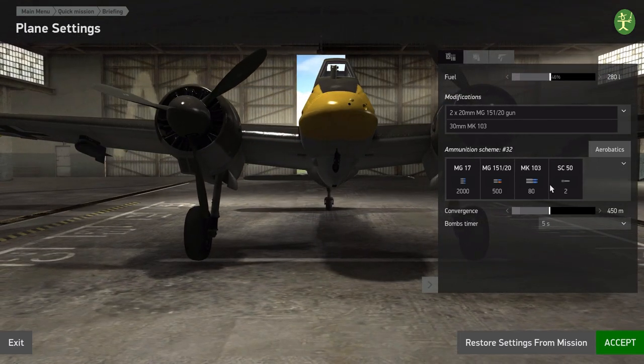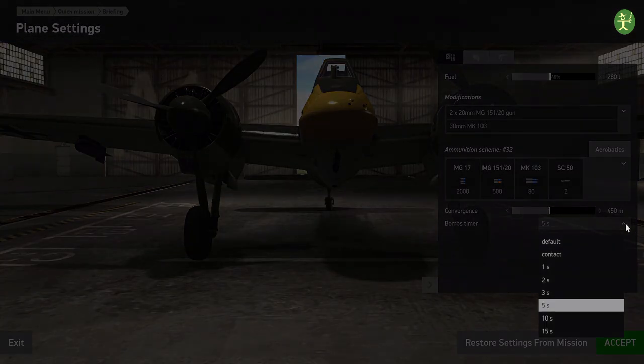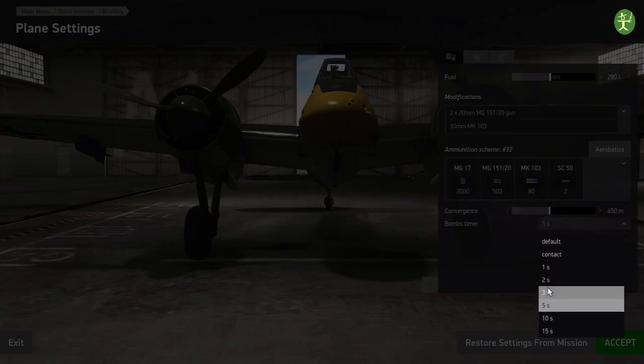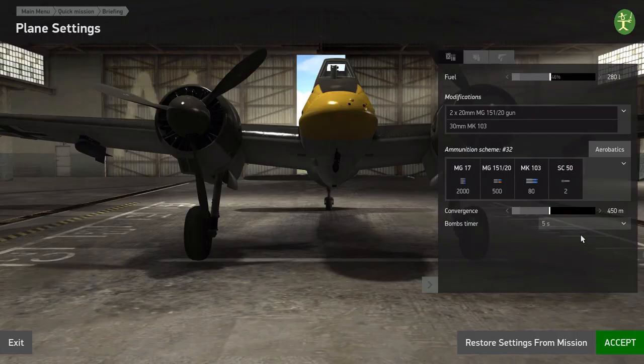Fuel — just keep it relatively low. I tend to use a convergence of 450m. You will find whatever number helps you. For bomb fuse timing — if you're dive bombing, always use 5-second fuses. For some reason it lets you drop a bomb at like 20 meters up and it will always detonate. Whereas if you use 3 seconds, there's maybe a 50% chance of it not going off. And 1 second in-contact fuses — you'll blow yourself up. Also, 1-second fuses always seem to be duds, which is really weird.